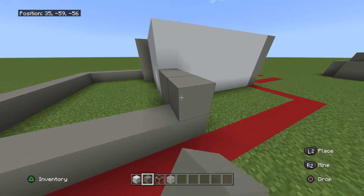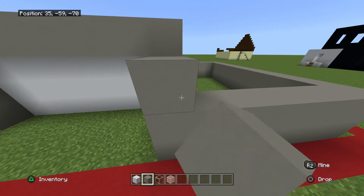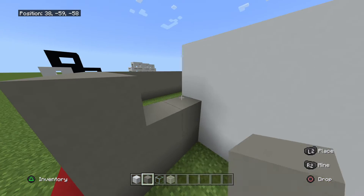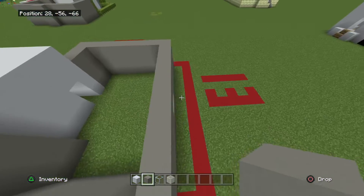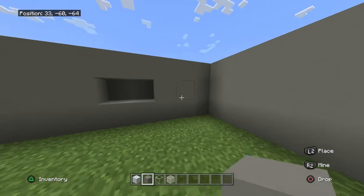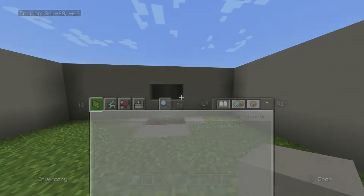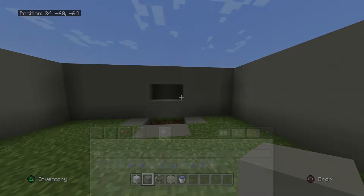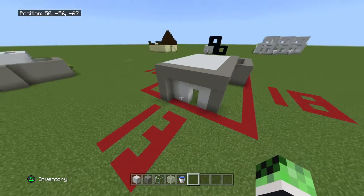Bring it up like two and bring it up to three. Now build a little water fountain here — break two blocks and fill them in like this, making a bit of a barrier around there. Dig two into the ground and put light gray concrete around it. Then simply put some water in. Now that we have the fountain and the main areas of the house done, we can think about decorating.